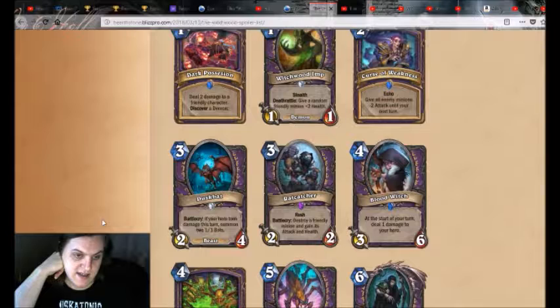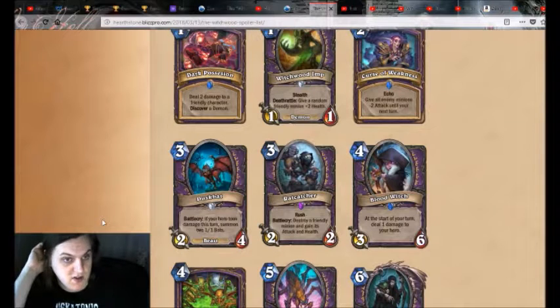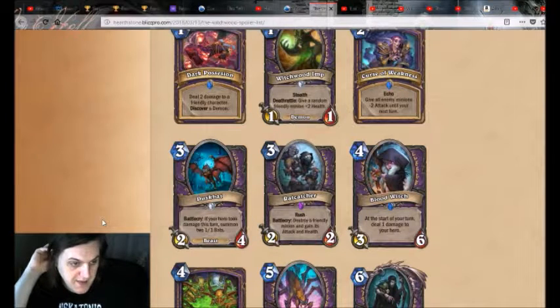I cannot stress enough how fringe it is. It's probably going to take them printing something that just scales infinitely with self-damage for this archetype to take off. The main thing is the Spellstone — the Spellstone's already easy to upgrade. We don't need more cards to upgrade it, we're doing just fine.